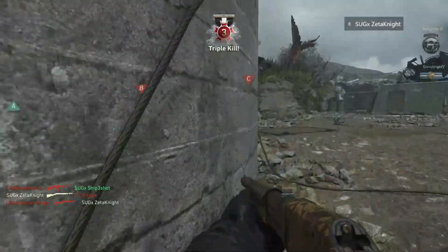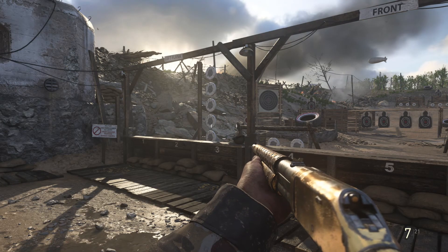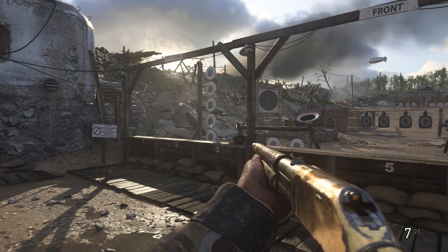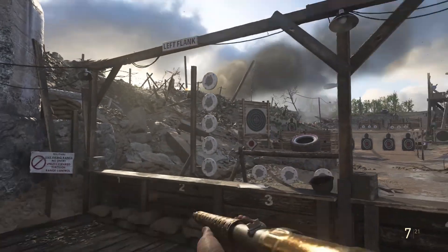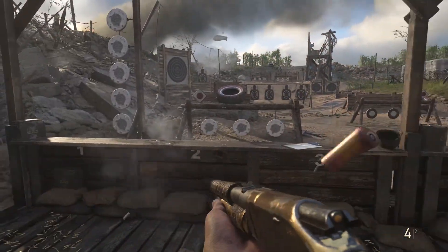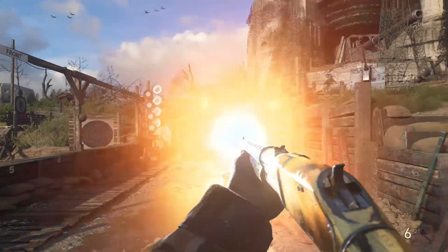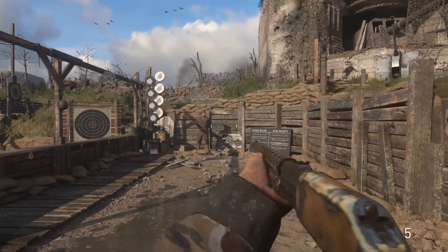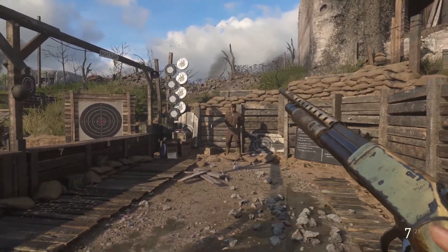Here are a couple tips and tricks for the first two shotguns that kind of apply to the rest as well. When you're running the combat shotgun, go for the steady aim — that's really going to help concentrate your shots. I'd also recommend running gunslinger, being able to fire while you're sprinting helps tremendously.